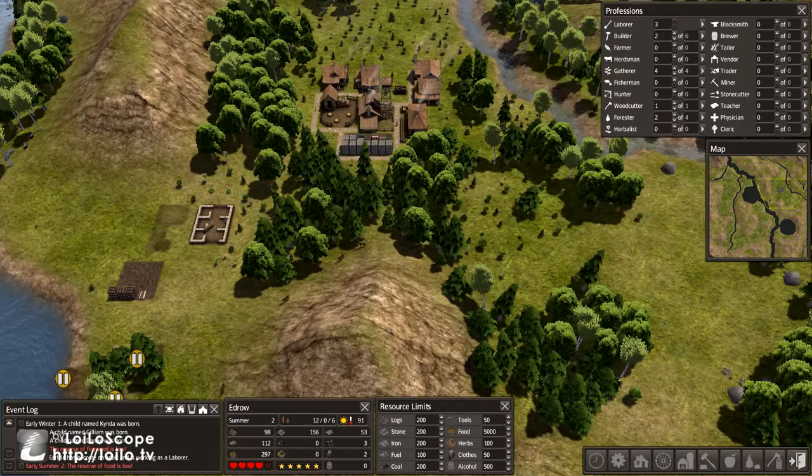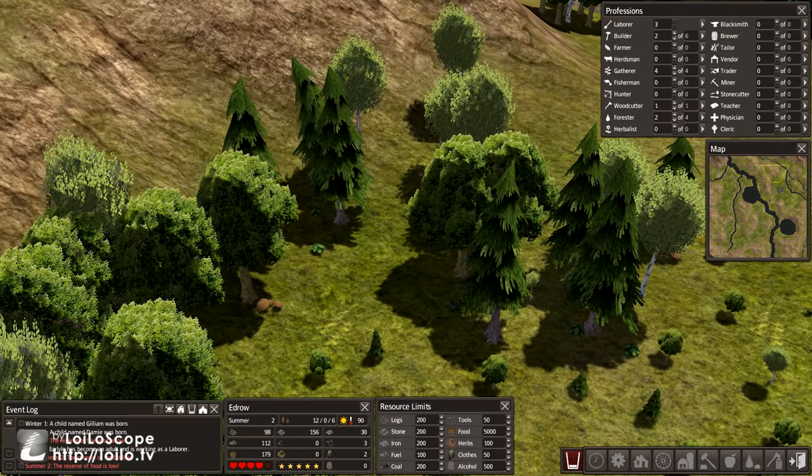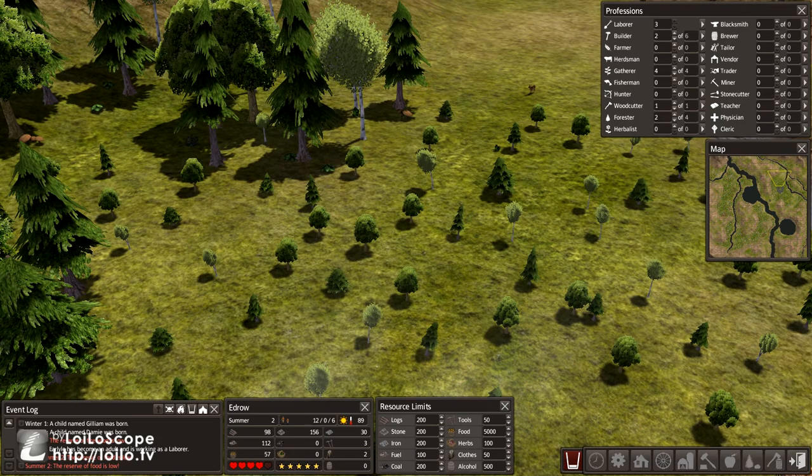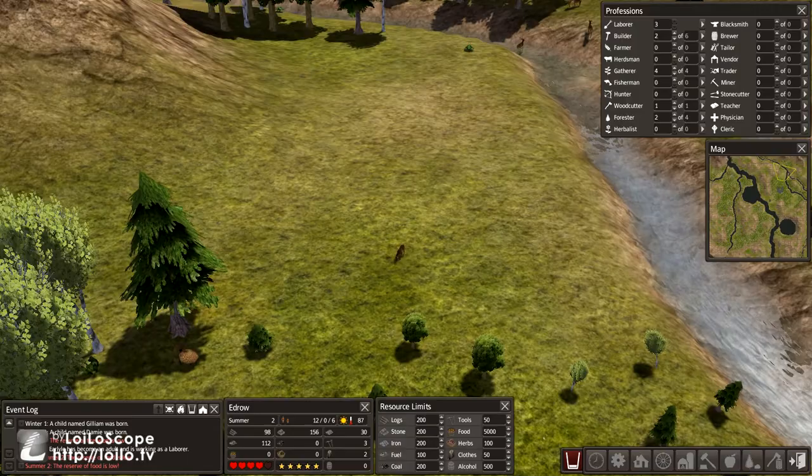There are these deer all walking around here. We definitely should start taking advantage of that. We've got quite a bit of deer. Some mushrooms — little mushrooms sitting on a tree. I love the detail of this game. You can see these itty bitty little trees, you can see the mushrooms, and you can even see the little baby deer. The baby deer is all on its own — I guess his parents are over here.